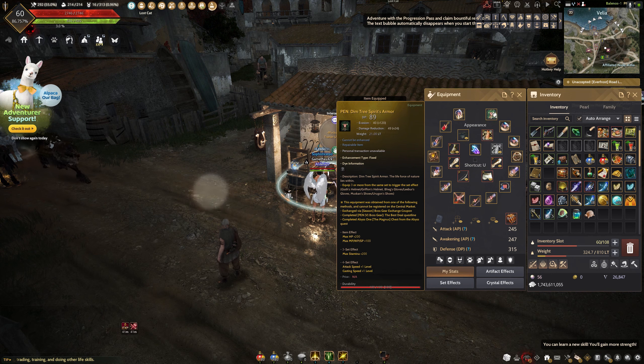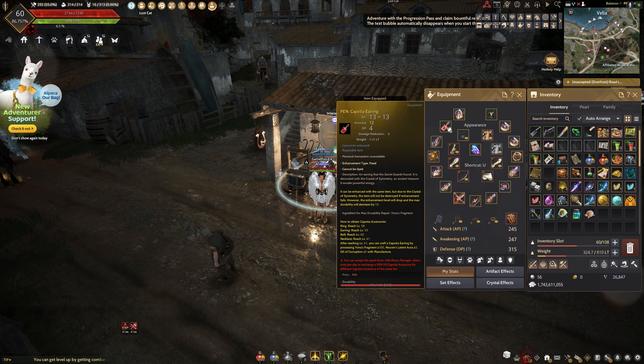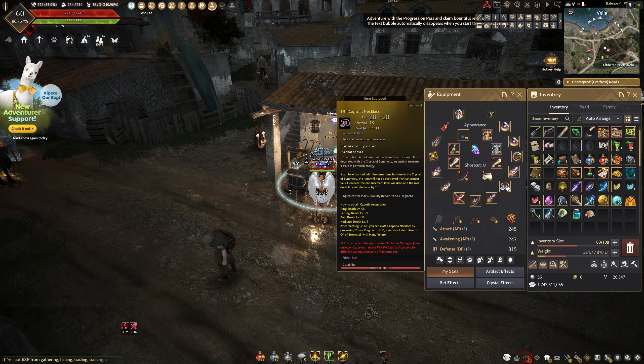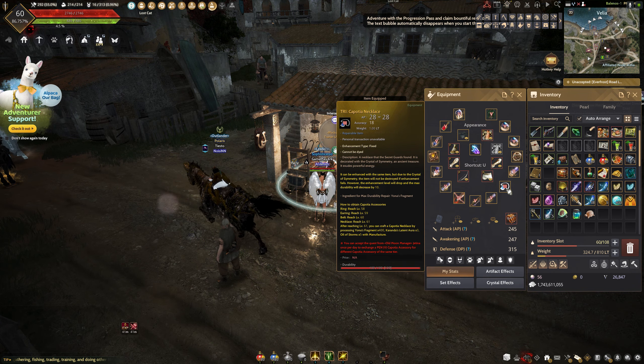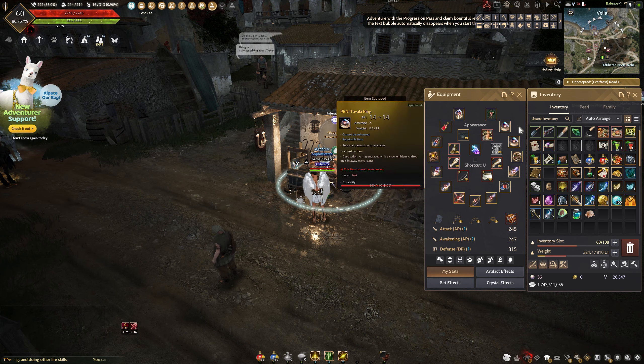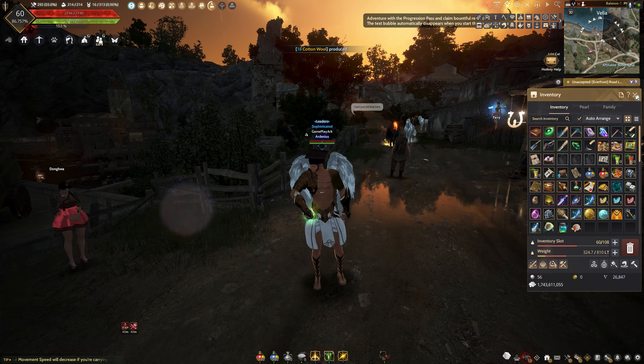We got boss armor Tier 5. We got our main weapon Tier 4. We got this Tier 5 earring. And the rest is our Tuvala gear. We got the Capotia necklace, also Tier 3 — so we can upgrade that one if we wanted. This is graduation — way to go!